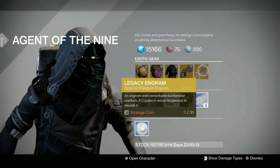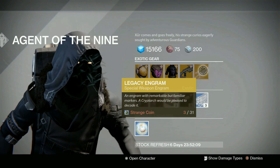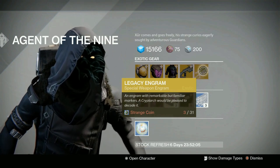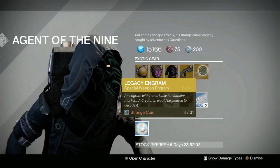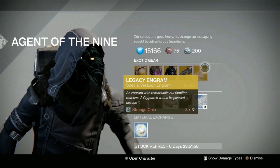And then weapon-wise for the Legacy Engram, we have the Special Weapon Engram this time. Which is kind of nice, because it seems like he always brings the Heavy Legacy Engram. So if you're looking for something from Year One, or want something from Year One with a Year Two equivalent, pick this up — you might get something cool.